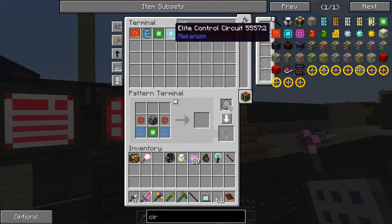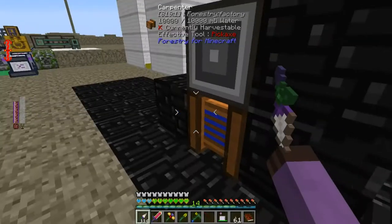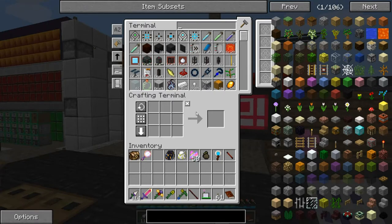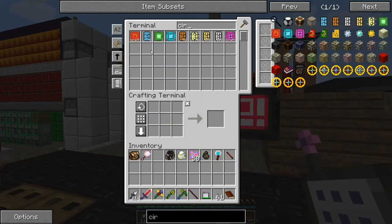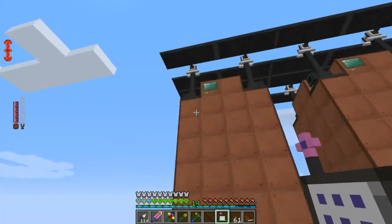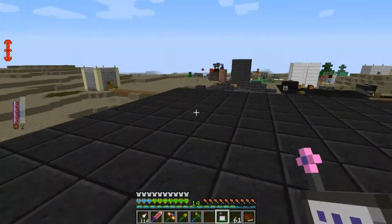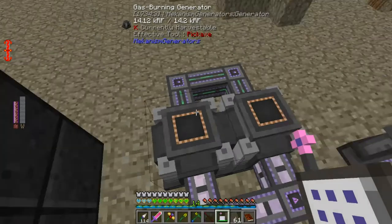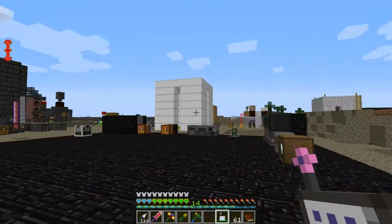Did I run through the entire supply of those already? I ordered a couple hundred of them. Those advanced solar panel generators are expensive in terms of these basic circuit boards, and they aren't even all that good. I think they produce 240 RF per tick each. Yeah, 240. Compare that to the gas-burning generator, which I think has a maximum of something like 28,000 RF per tick. It's a little bit disappointing.